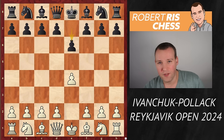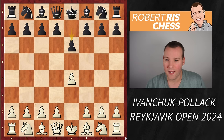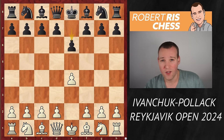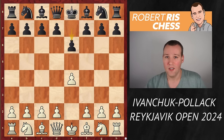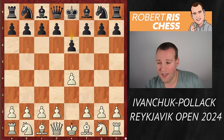He's playing in the last round of the Reykjavik Open with the white pieces against amateur player Oskar Pollack, who is more than 500 rating points lower rated than Ivanchuk. I like these kinds of games because we will definitely get to see what the main problems for black are in this opening.